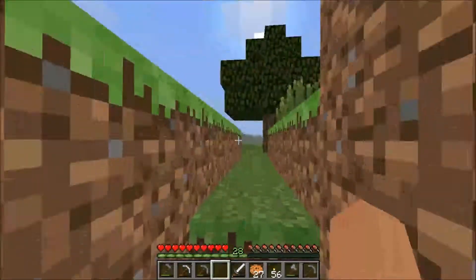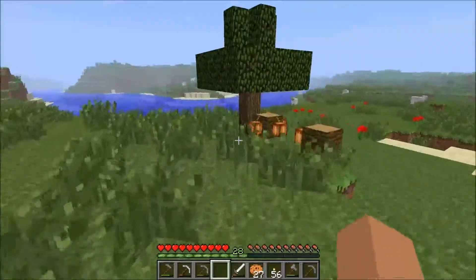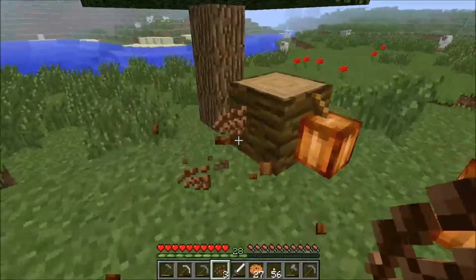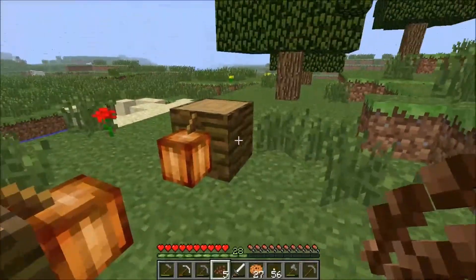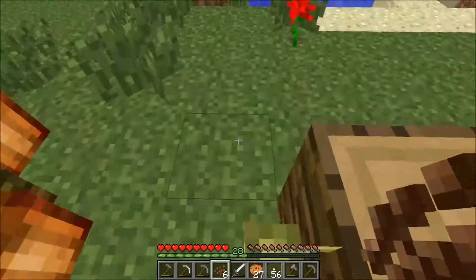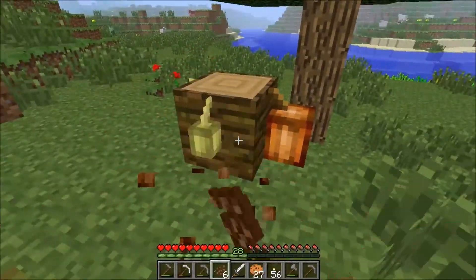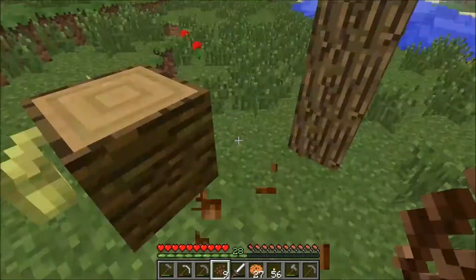What we're going to do is we're going to go collect our wheat and our cocoa beans and get us some food, because we may be working through the night. I want to have some food so we can fight off the bad guys.